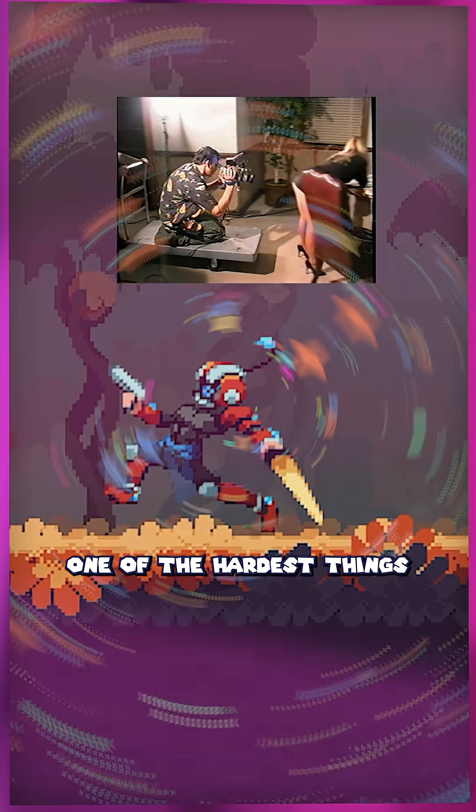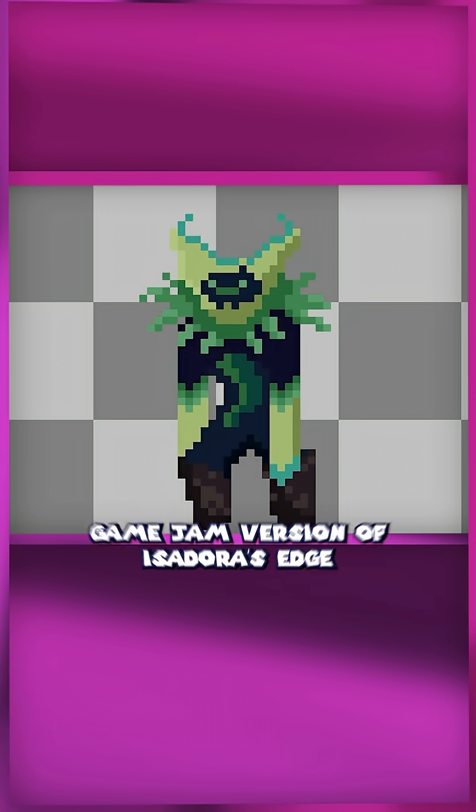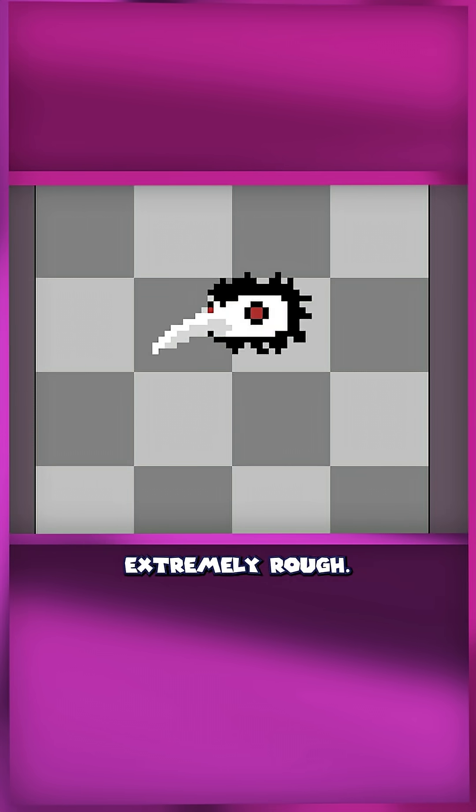A game dev secret about animation. One of the hardest things in game development is animation, especially for pixel art games. Check out these animations from the original Game Jam version of Isadora's Edge from like three years ago that I made. They're clearly extremely rough.